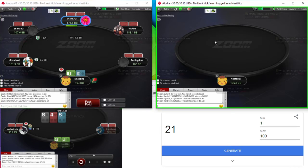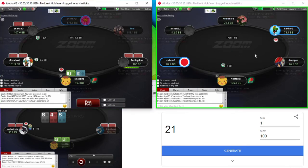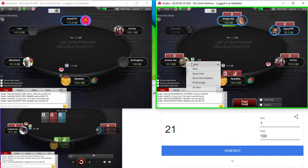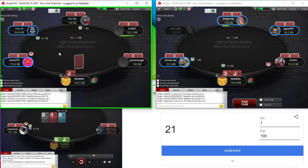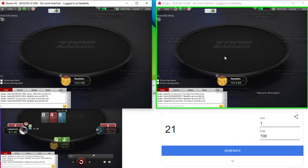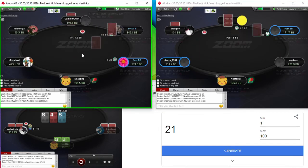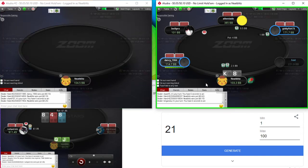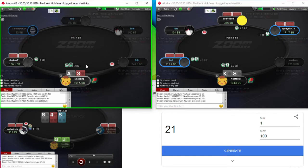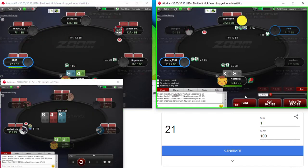Nice hand here with pocket 10s. Don't forget to label your short stacks. You can mix King-8 suited, but since we see there is a weaker player in the big blind, we can just open this kind of hand. Kind of face a squeeze here, so now we have an easy fold.